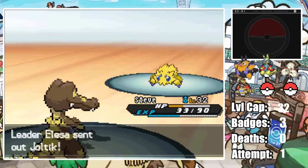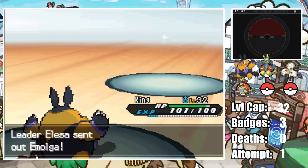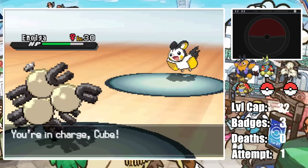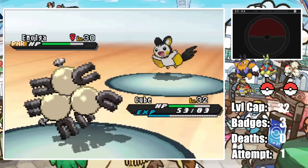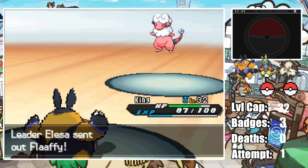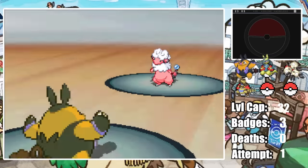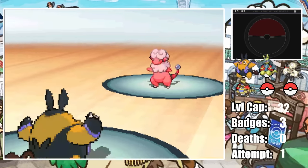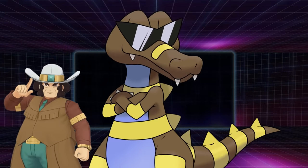Elesa brings in her Joltik so I switch to King on an X-Scissor. King outspeeds and one-shots it with Heat Crash. She brings in Emolga and I switch back into Cube to eat the Aerial Ace, paralyzing it with Thunder Wave. King then outspeeds and finishes off Emolga with Heat Crash. Last is her Flaaffy who just barely survives a Heat Crash and paralyzes King. Thankfully we get a higher roll on the second Heat Crash and dodge the paralysis, one-shotting Flaaffy after a Hyper Potion, earning us our fourth badge. Our team is looking extremely weak to Clay with Steve being the only one not weak to Ground-type moves, so it's time to start hunting again.